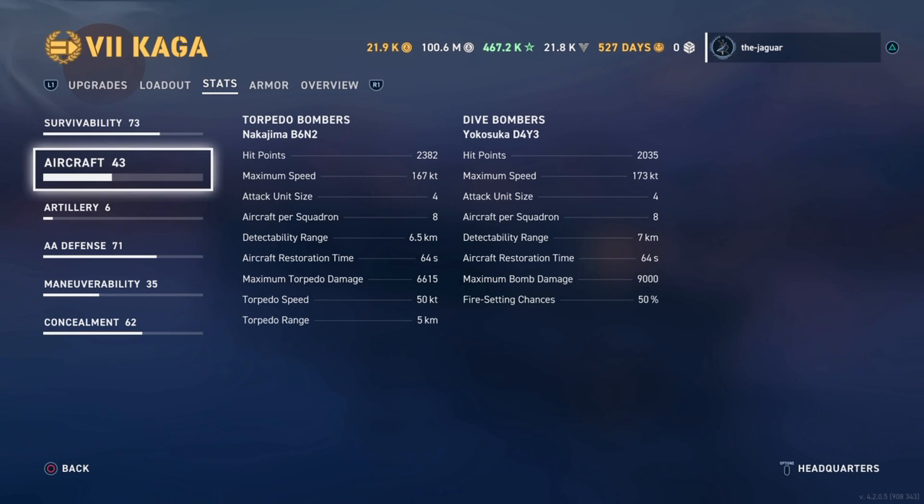Let's check out the torpedo bombers first. Hit points for the squadron is 2,382. Maximum speed is 167 knots. Attack unit size is 4, with 8 aircraft per squadron. Restoration time is 64 seconds. Maximum torpedo damage is 6,615, speed is 50 knots, and range is 5 kilometers.